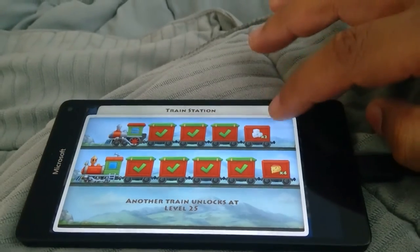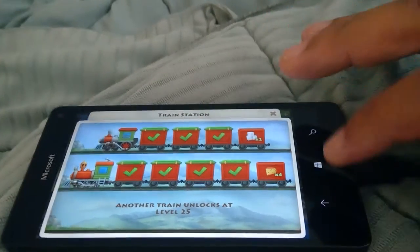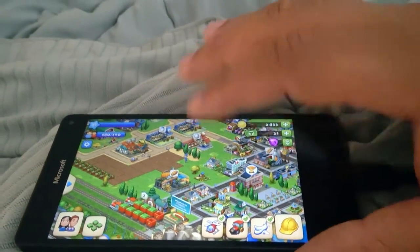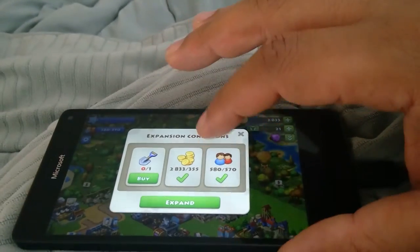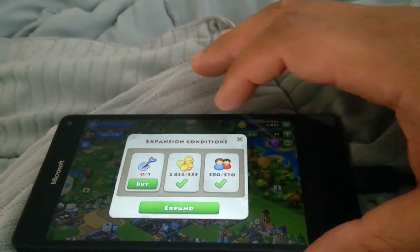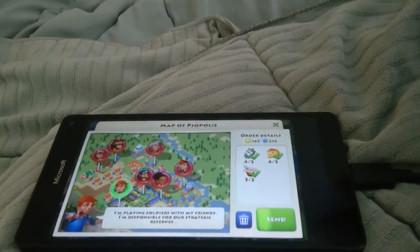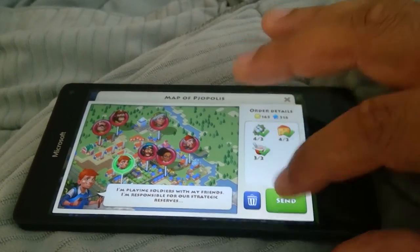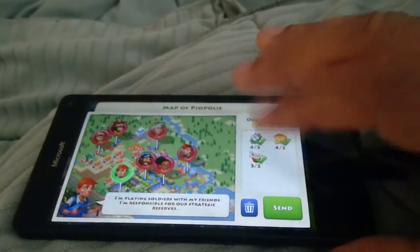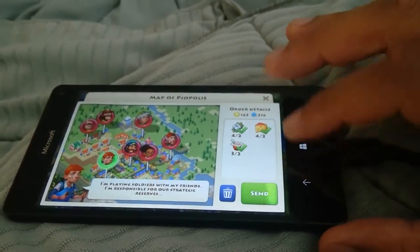I can't close this window either. The only way to close it is to tap the back button. Why else does it matter? We have an order that we can send — but I can't send it, because the right side of the screen doesn't work.